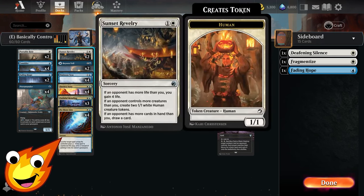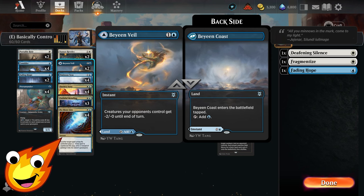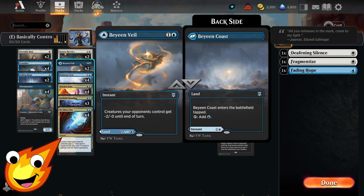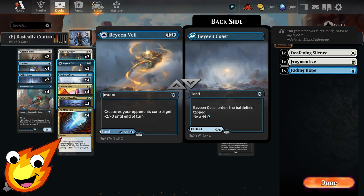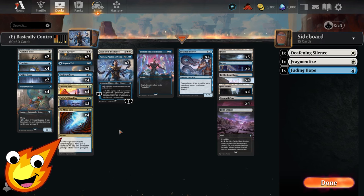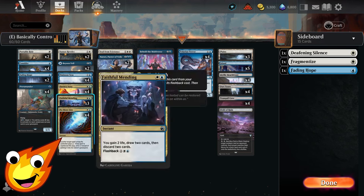The two-drop slot is where we get a ton of value. Sunset Revelry can help draw cards, create tokens, or give us life depending on the board state. Being Veil can tap a land in a pinch and acts as our only pseudo-wrath, weakening our opponent's creatures by minus two until end of turn. Since this is a control deck, we need counterspells — Dovin's Veto and No More Lies are our main counter spells.